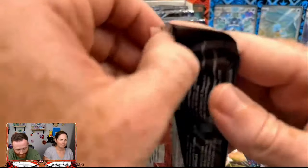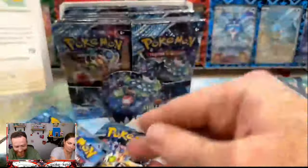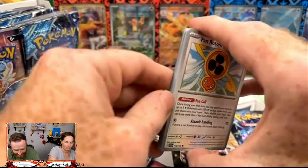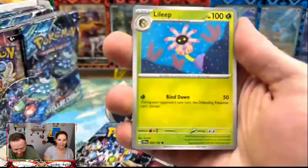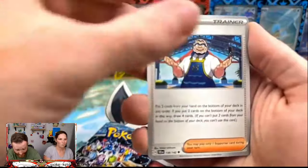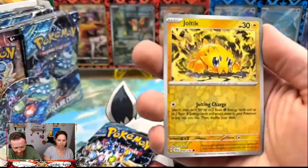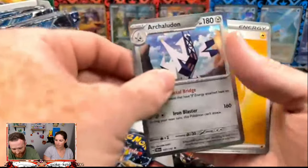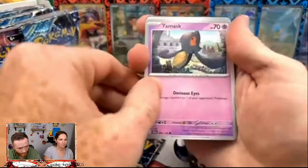We were on the live and we crushed it — you crushed it! We're separating a master binder; it's coming along and it's going to look really good. Reverse Joltik and then our Archaludon, which we did pull the illustration rare for.